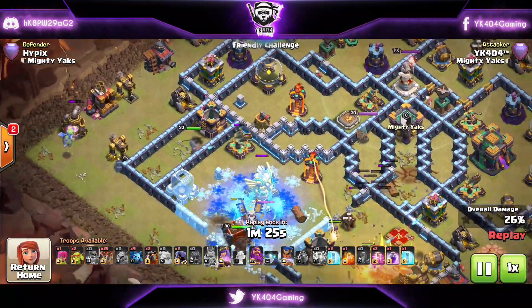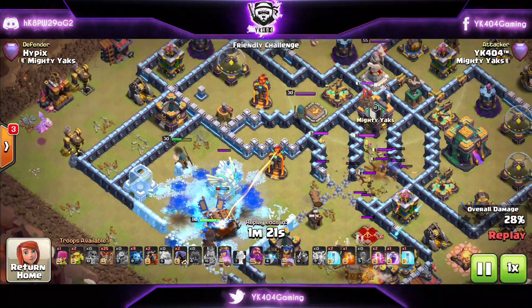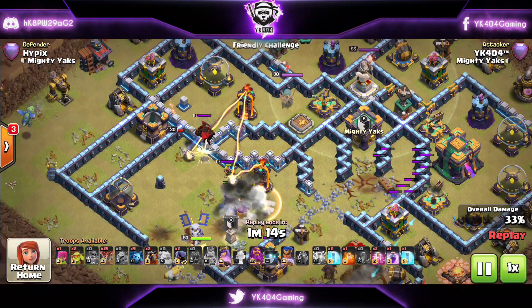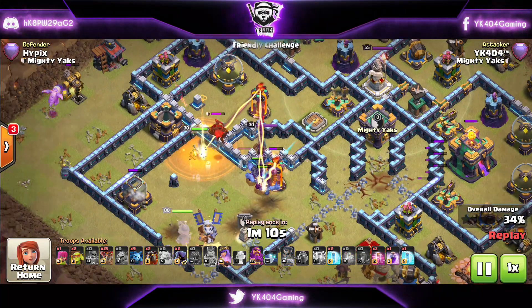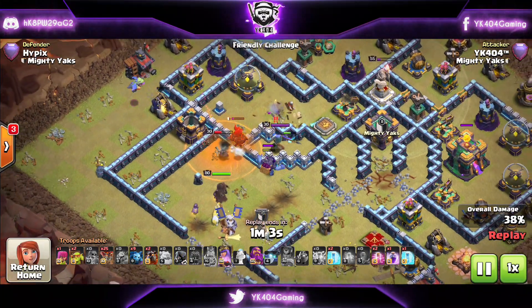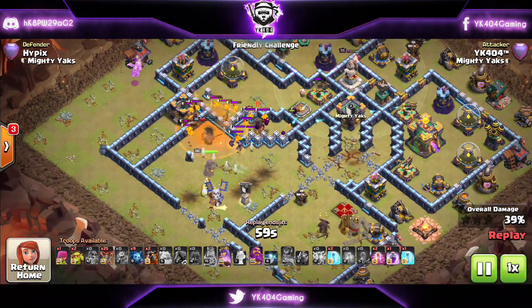The King is able to take care of the enemy Queen with his ability. The Scattershot is also going down. Royal Champion doing a good job — Ice Golem freezing everything. Royal Champion taking care of the Eagle Artillery, and the Yetis are coming out from the Clan Castle. Royal Champion is being stuck on the Lava Hound, but the Royal Champ's ability is taking down the Single Inferno and damaging the Multi Inferno. The Yeti Mites take down that Multi Inferno — amazing value.